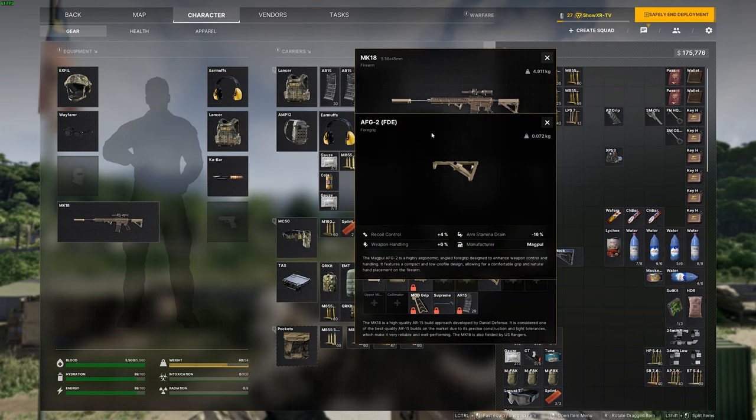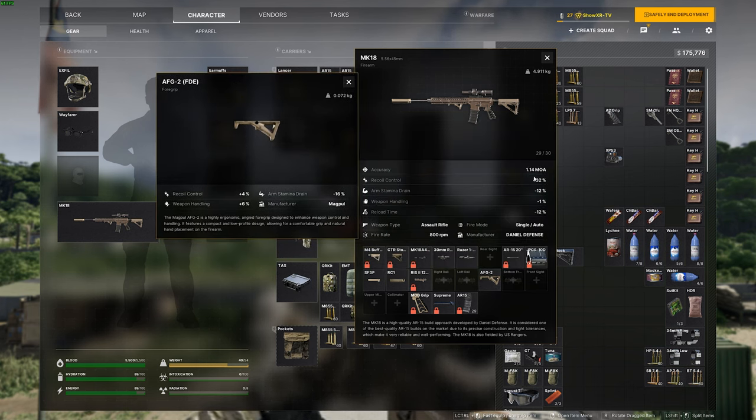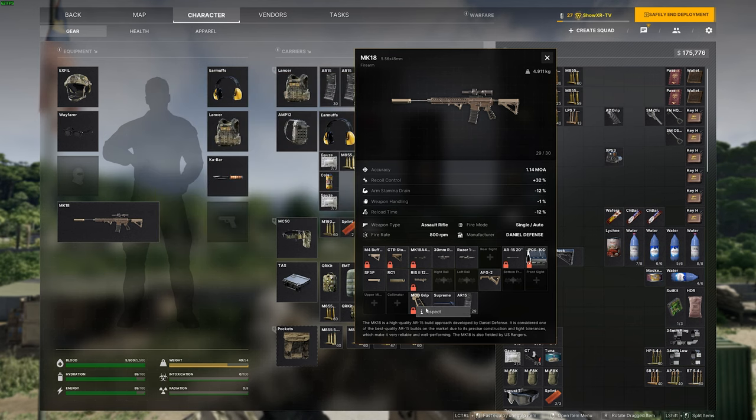There are two different colors — just pick what you want. Moving on to grips — this is the big one. When you're looking at these statistics, you want plus, minus, plus, minus: the highest, the lowest, the highest, the lowest. We have a negative 16 arm stamina drain — that's the best. We're sniping, so we want to keep our gun up as long as we can, and we're getting a little bit of recoil control and weapon handling along with it. The AFG2 foregrip is the best for this.